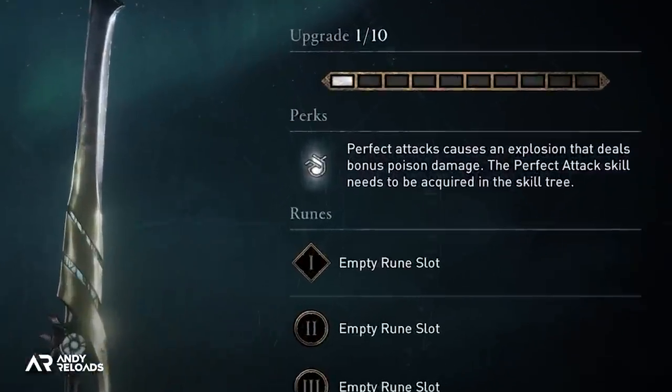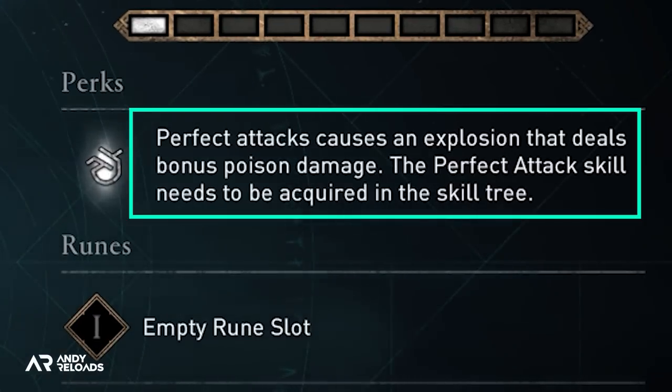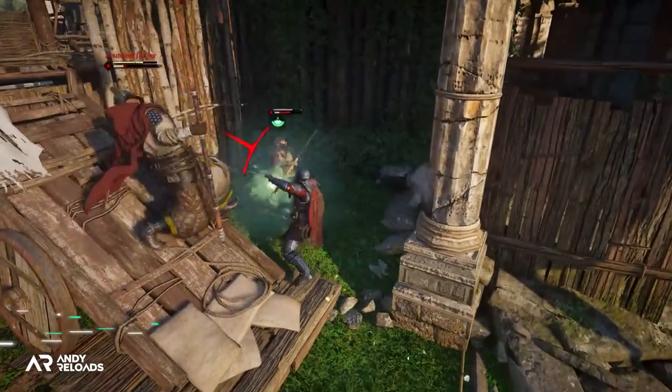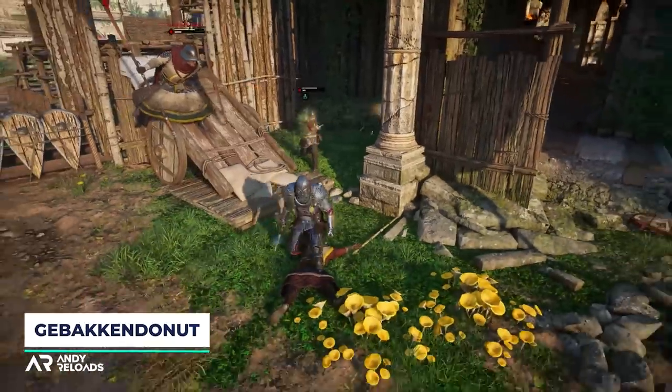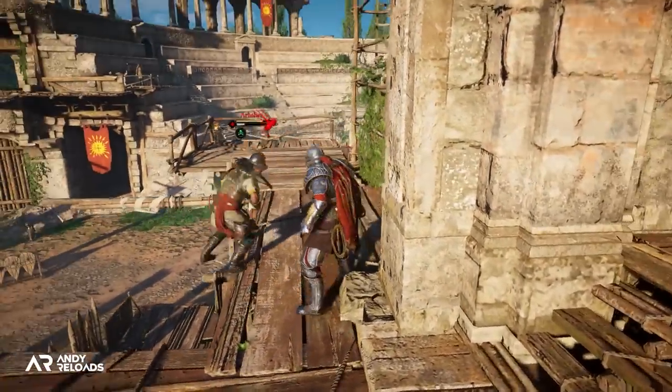As for its stats, a perfect attack causes a small poison cloud explosion to appear when successfully landed on the enemy. If you weren't aware, a perfect attack is when you press your attack button while mid-swing to do more damage — you've just got to get it bang on for it to actually activate.